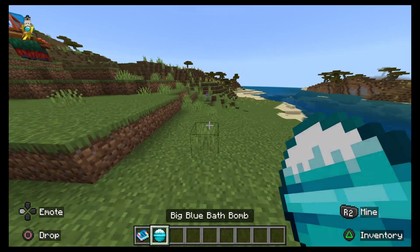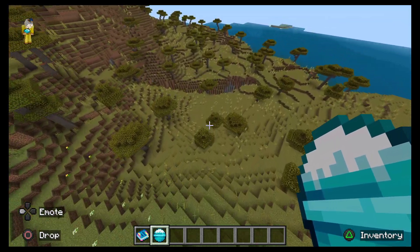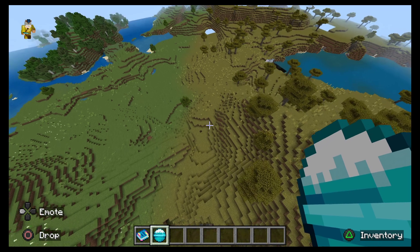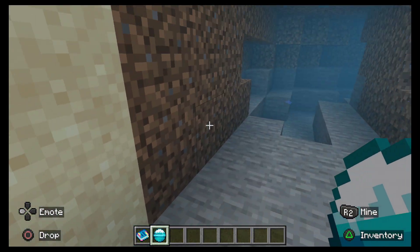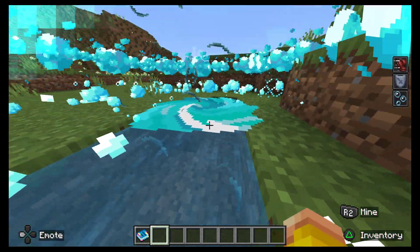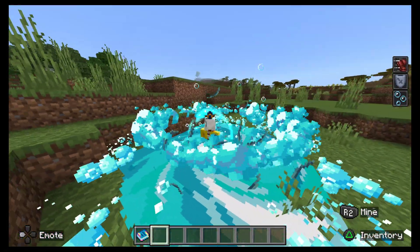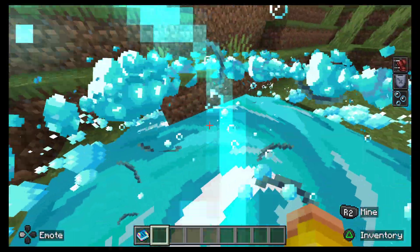Oh there you go — big blue bath bomb! We need a little pool of water. Unless they've added baths to the game, I don't want to use this in the whole ocean — a bit of a waste. There's got to be a little pool of water here somewhere — oh, spotted it! That looks like an actual bath, that's perfect. Let's see if I can land straight in the bath from up here. Oh wow — that has literally taken over the whole pool! Oh my gosh, that's sick — look at that! Is it infinite as well? That would be cool but I think that's how you'd break the world very quickly.